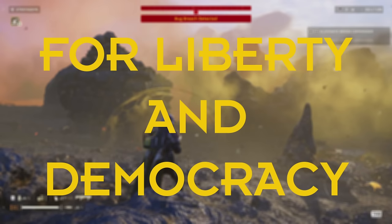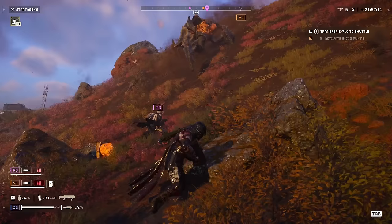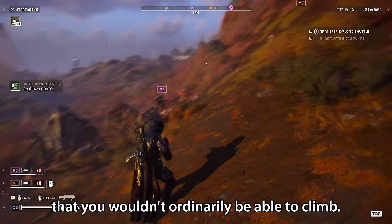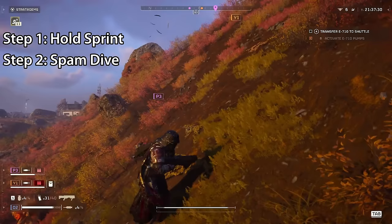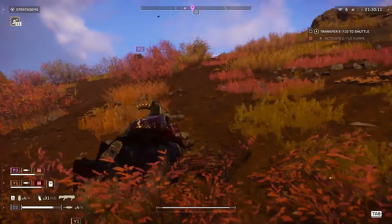Tip number 4 is a movement technique. This cliff is very steep, and just trying to run up it, you will slide back down again. However, with the power of the Dolphin Dive, you will be able to scale most surfaces that you wouldn't ordinarily be able to climb. To do this effectively and to stop yourself from sliding back down, hold the sprint button and spam the dive button. This way, you will get back up from the dive as quickly as possible and won't slip down too much. In just a few short dives, you'll be at the top of most cliffs.